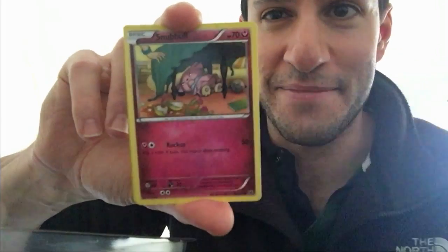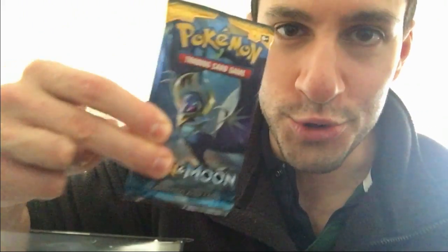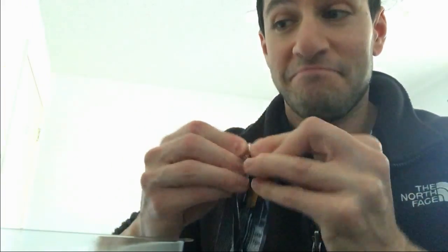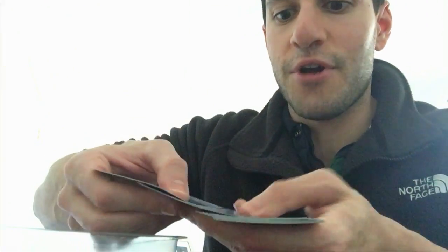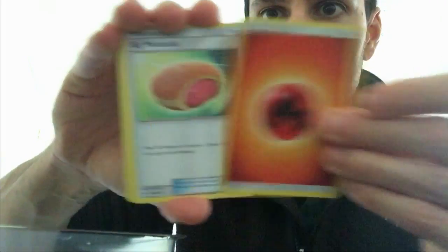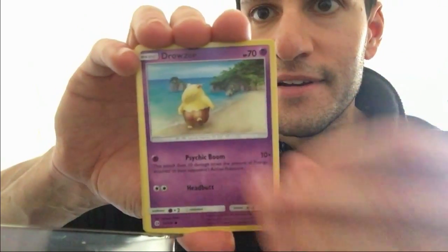The rare is a non-hollow Reuniclus. We are down to the final pack. I still have not pulled an Ultra Ball secret rare — something some people never pull, just like myself never pulling a Charizard. There's the code. We got an energy, a Krookodile, a Drowzee, and the rare is a non-hollow Bewear. That was the very first box!